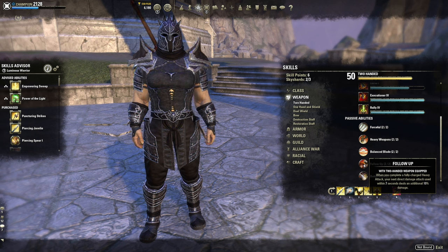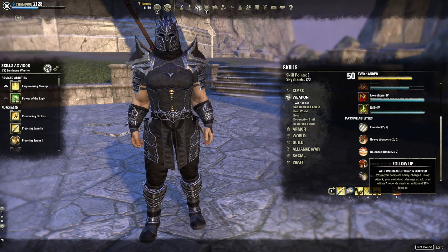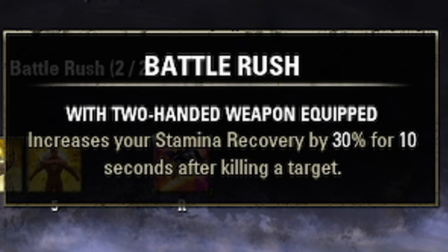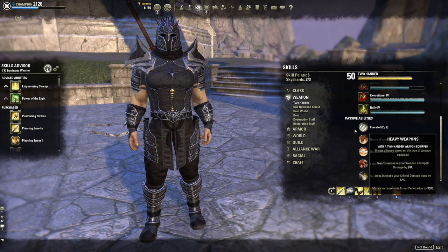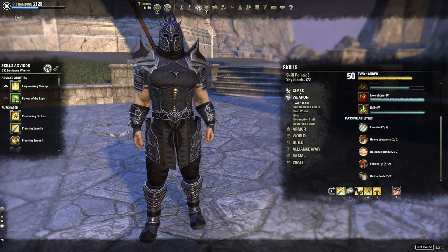The reason I go with the two-hander: number one is the passive Follow-Up — fully charge a heavy attack and your next direct damage hits 10% harder, getting a lot more damage out of a Dawnbreaker. Another reason is Battle Rush, increasing your stamina recovery by 30% after killing a target for 10 seconds. Those two things make the 2H really strong here — helping resource sustain and enabling big nukes.